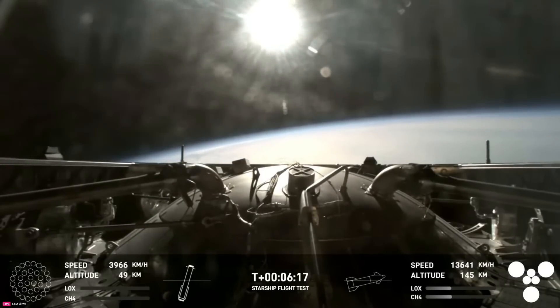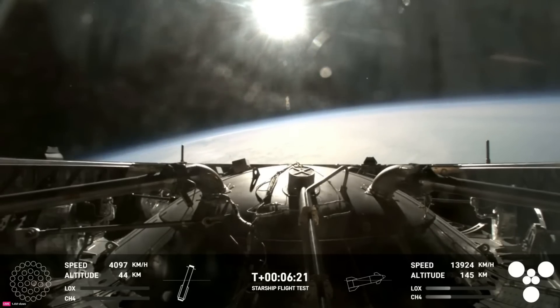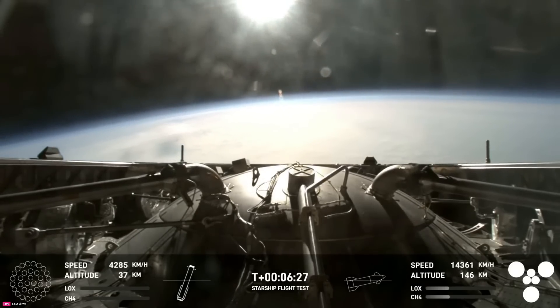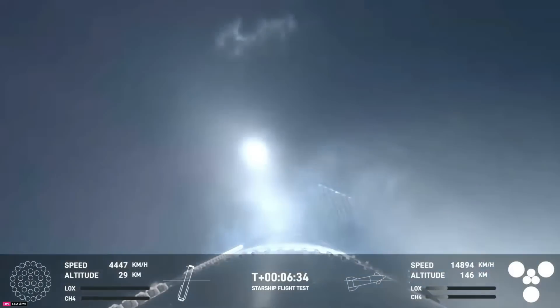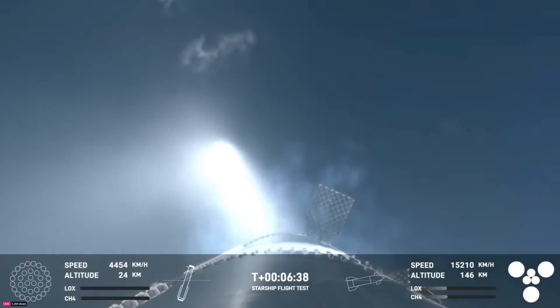An incredible view from the forward portion of the booster — basically on top of the Super Heavy booster where we have jettisoned that hot stage. So now we can see this incredible view of Earth as it's making its way back down to the Gulf of Mexico. Right now, the booster is using the four hypersonic grid fins to guide itself through atmospheric reentry.